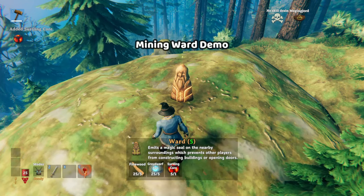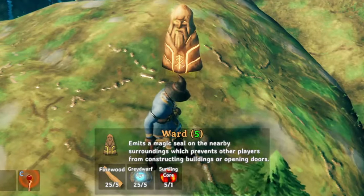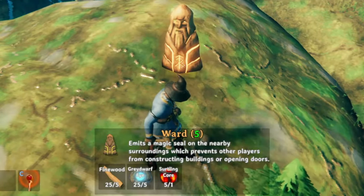On this server, we have an alternative way to mine copper nodes instead of just using the pickaxe. By using roughly five wards, you can mine the entire node.